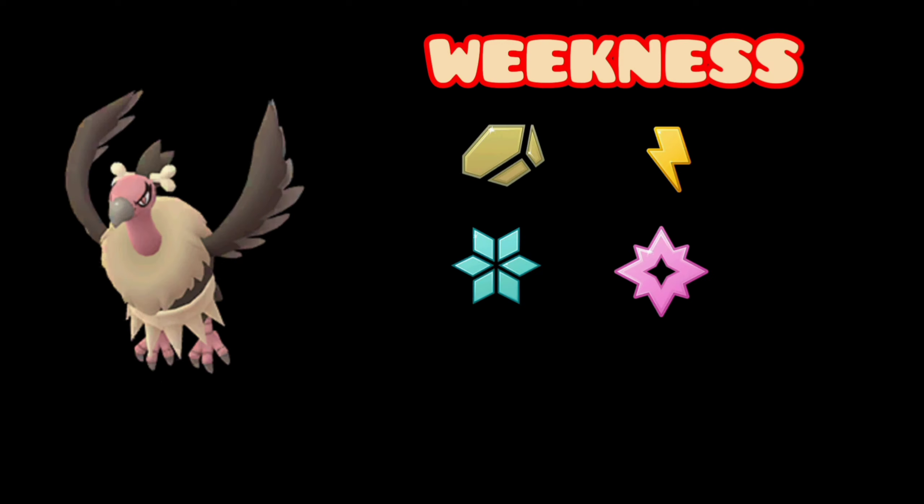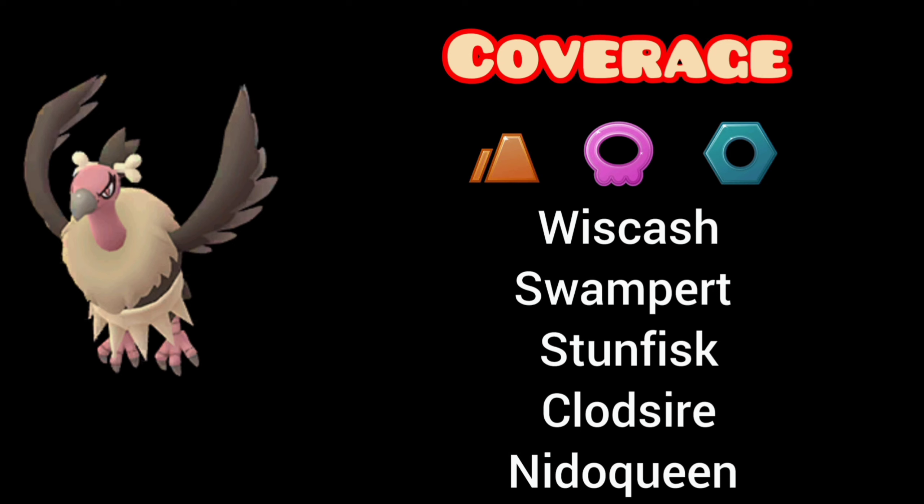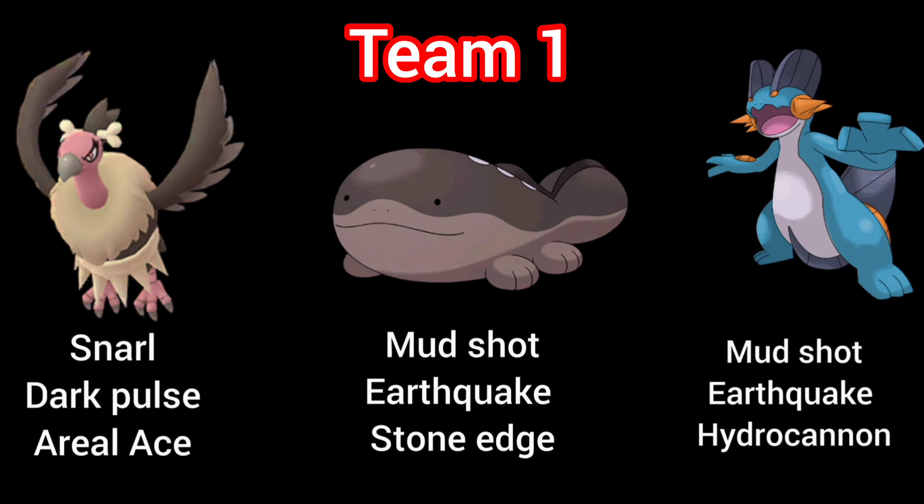In this video I have taken an example of Mandibuzz. Mandibuzz is a Dark and Flying type Pokémon, so we have to find out its weaknesses. Its weaknesses are Rock, Electric, Ice, and Fairy type. The back-up Pokémon should cover those weaknesses, so the coverage typings for Mandibuzz will be Ground, Poison, and Steel. Some Pokémon that can be paired with Mandibuzz include Whiscash, Swampert, Stunfisk, Clodsire, and Nidoqueen.